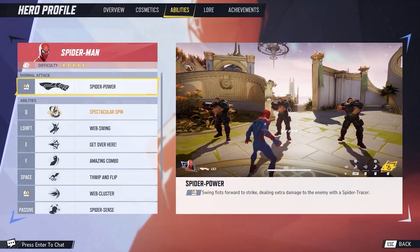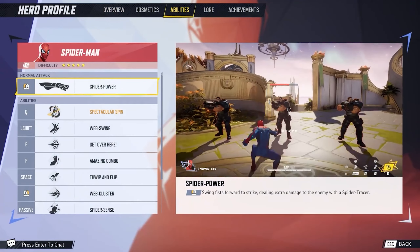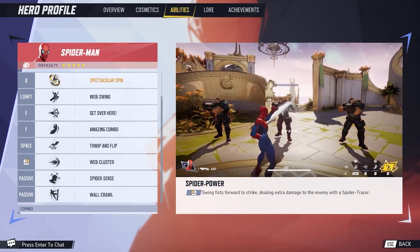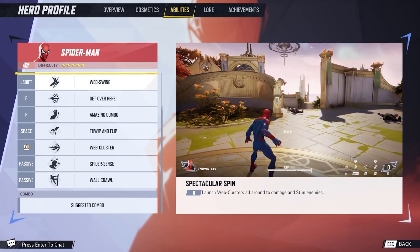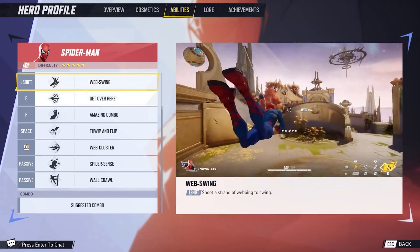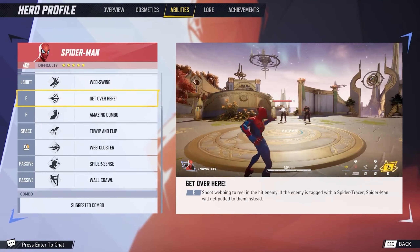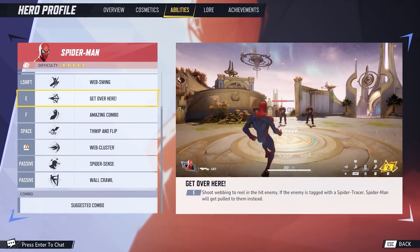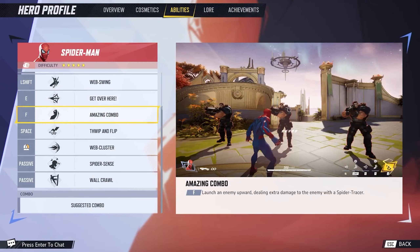Starting off with Spidey and his spider power. He can swing his fist forward to strike, dealing extra damage to the enemy with a spider tracer. A Spectacular Spin is to launch web clusters all around to damage and stun enemies. His Web Swing ability is going to be his movement traversal ability. I think it's interesting that Spider-Man is considered the most difficult character to play as.